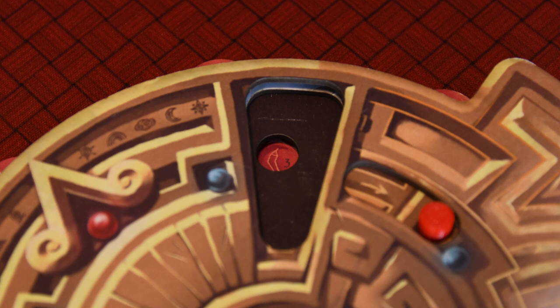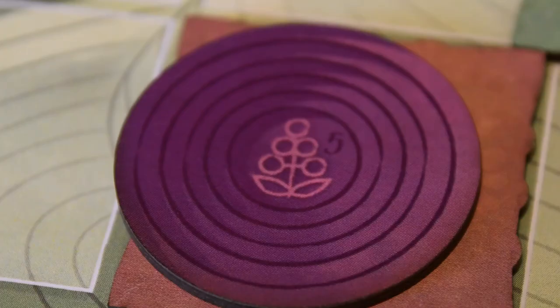If a player instead chooses to divine on their turn, they will try to deduce which type of crop to grow on a tile their pawn is located, that does not already have a crop. They'll declare what they think is correct, and with the correct coordinates lined up on the wheel, they'll open the divination window. It will reveal the correct type of crop that should be placed in that square. If correct, the player will get points equal to the value of the crop, like 3 for peppers or 5 for quinoa. Why is quinoa worth so much? It's terrible!